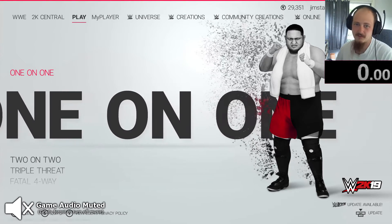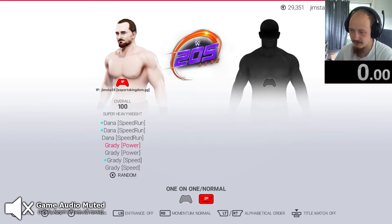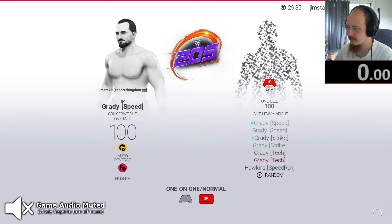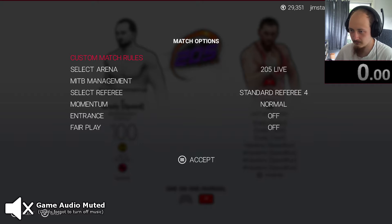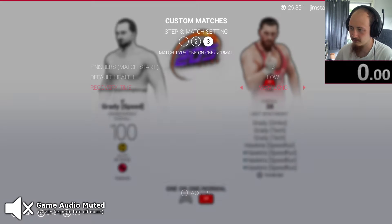But it all starts with one, so we're going to start with a one-on-one normal match with a couple of males. I've made a bunch of custom guys for this. I will be playing as Grady Speed. And we will be going up against Red Hawkins. We've got all of the entrances off, default match conditions, except we're going to start on low health with three finishes and very long recovery time.